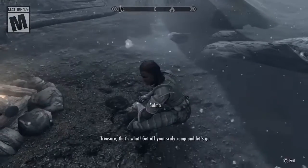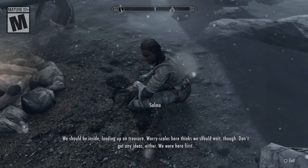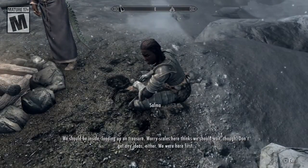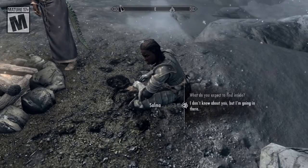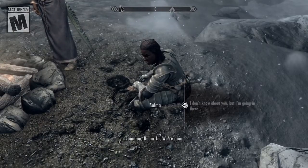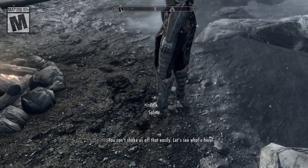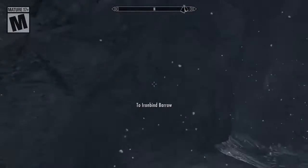Hey! We should be inside loading up on treasure. Worry Scales here thinks we should wait though. Don't get any ideas either — we were here first. I'm sure there's enough for everyone, after all. Come on, Beamjah, we're going. You can't shake us off that easily. Let's see what's here — alright, let's go, let's keep going!